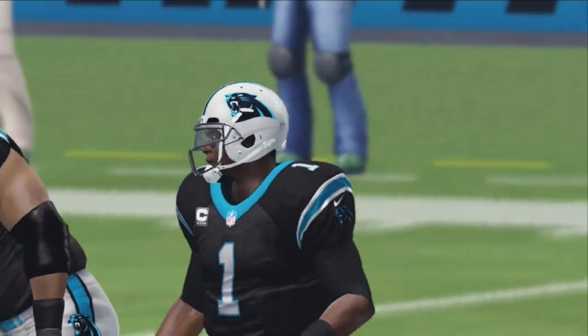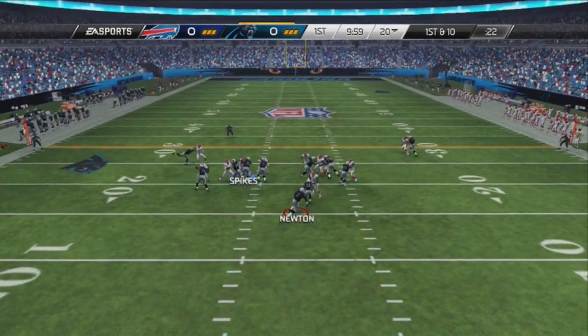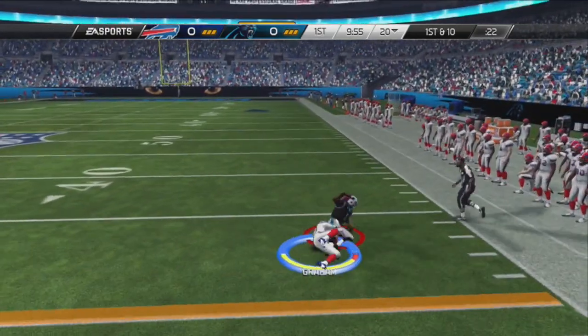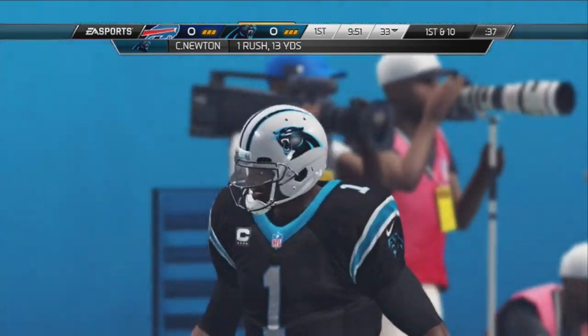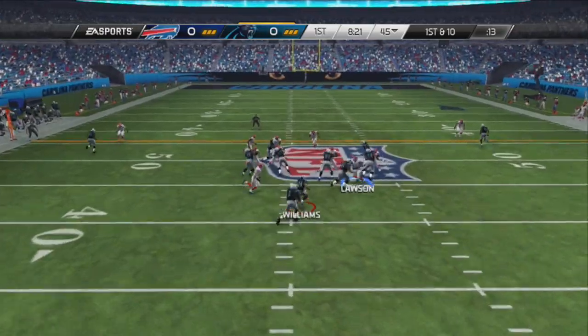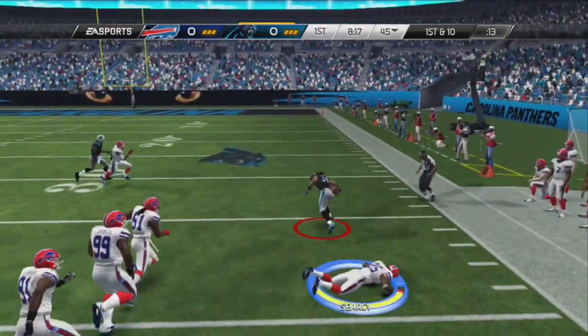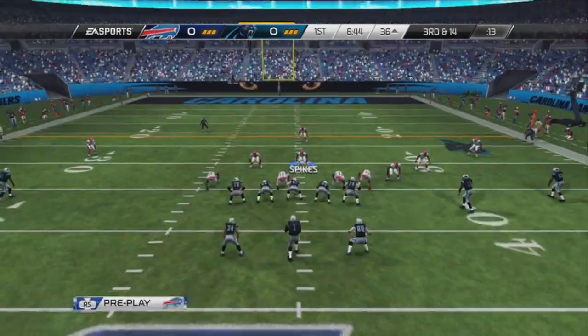The Panthers have the ball to start with as Cam Newton comes out onto the field. On their first play he's going to fake the handoff and run outside, picking up a very nice first down before Graham brings him down after about a 13-yard rush. Next play, Newton hands off to D'Angelo Williams who scats outside, evades two more defenders, and trips and falls down after a 23-yard rush.